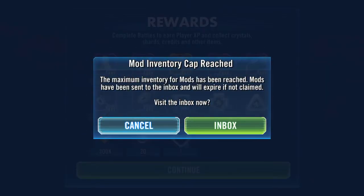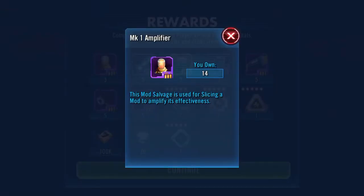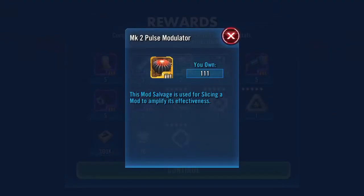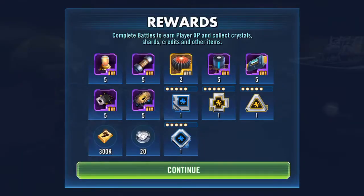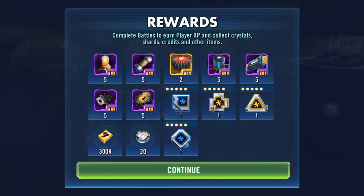Mod inventory cap reached — yay. Okay, I've got five Mark 1 amplifiers, five Mark 1 fusion coils, two Mark 2 pulse modulators, five Mark 1 capacitors, five Mark 1 power flow control chips, five Mark 1 bonding pins, and five Mark 1 fusion discs. And offense with defense — gold protection showing speed as a secondary, and it's gold.